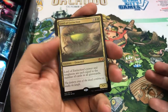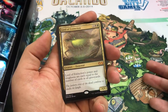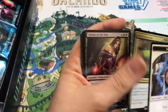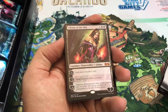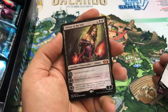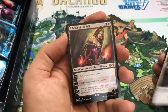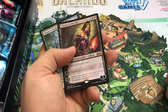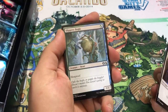Oh, is this a foil? Holy cow. Foil Lord of Extinction - that's phenomenal! So we get a mythic foil and a rare foil in this box as well. Are you kidding me? Liliana of the Veil. I haven't pulled one of these since Innistrad. I don't think I ever pulled a Lily in Modern Masters 2017. So there we go. I got a story about Liliana I'll tell you in a second. What a pack that is - two mythics!